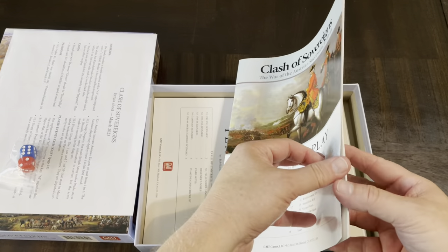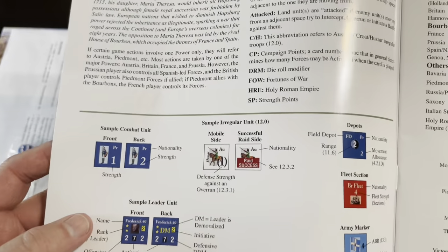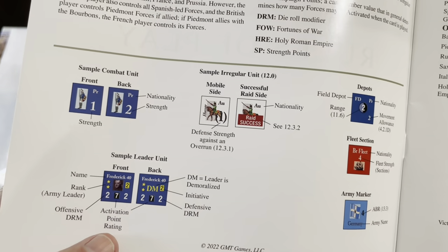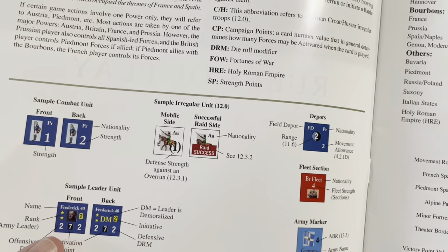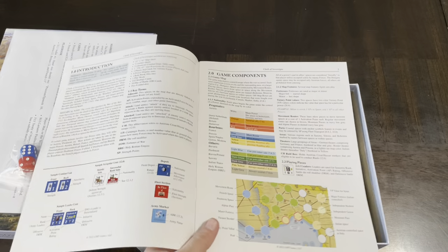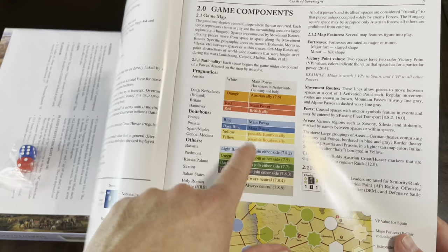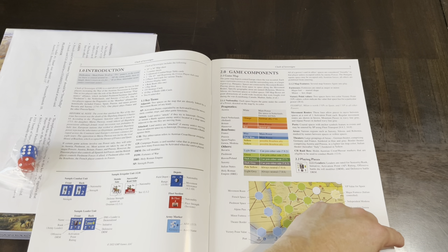Here's a description of the counters, which are mainly strength points. In a CDG you're primarily dealing with strength points on counters, but leaders have more information: an offensive dice roll modifier, activation point rating, defensive dice roll modifier, and initiative, plus a name and rank. Here are the game components and all the different alliances — a lot of different factions teaming up, so there's going to be a varied counter mix. Some of those colors are represented on the board as well.